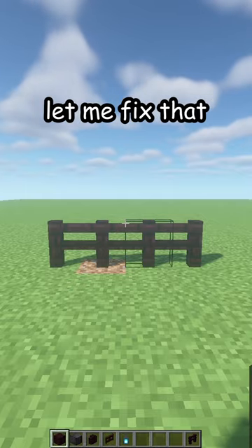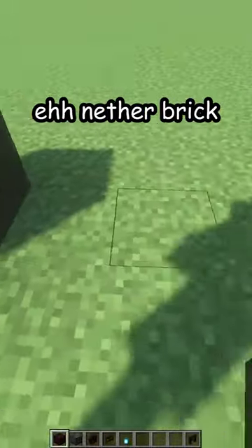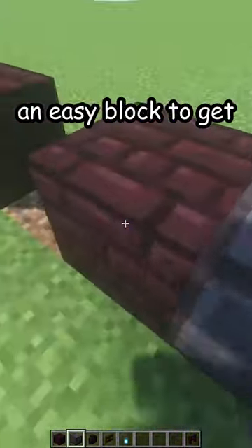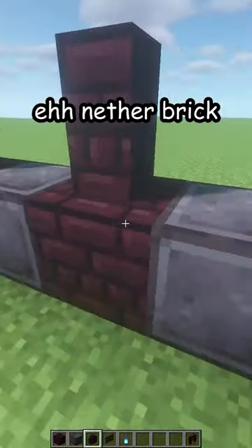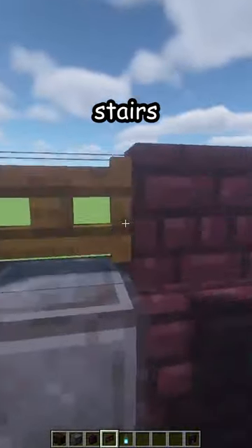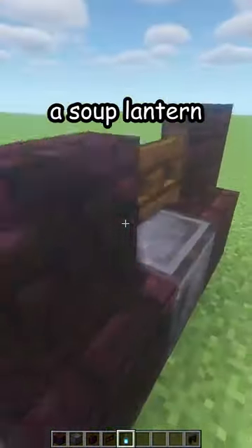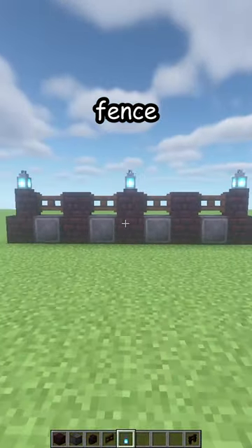Is your fence looking like this? Let me fix that. First, break the old one and place a nether brick on every other block. In between, place an easy block to get, with some netherite blocks on top of every nether brick. Then place some nether brick walls and in between some dark oak stairs, on every other block. Place a soul lantern because we are in the Nether, and there's your fence.